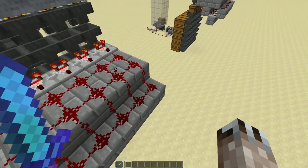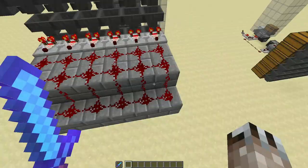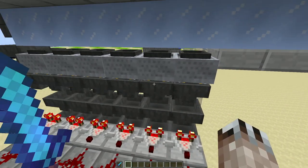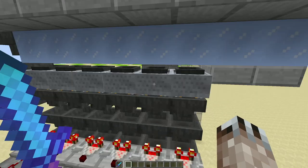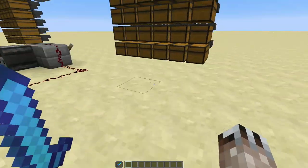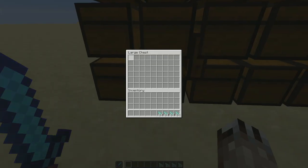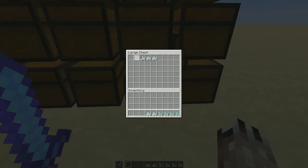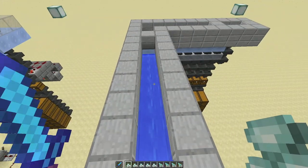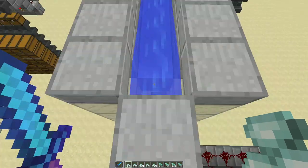I don't know if it's that much faster, but now these hopper minecarts are emptying out. Once you see the last item go through the hopper underneath the hopper minecart, it's pretty much immediately done sorting. But what I found was when I was throwing stuff in — especially a full stack at a time — stuff was disappearing, like it was getting lost, and I couldn't figure out exactly why.